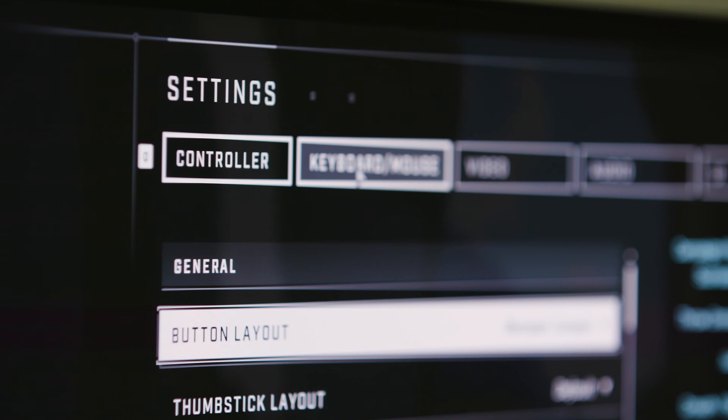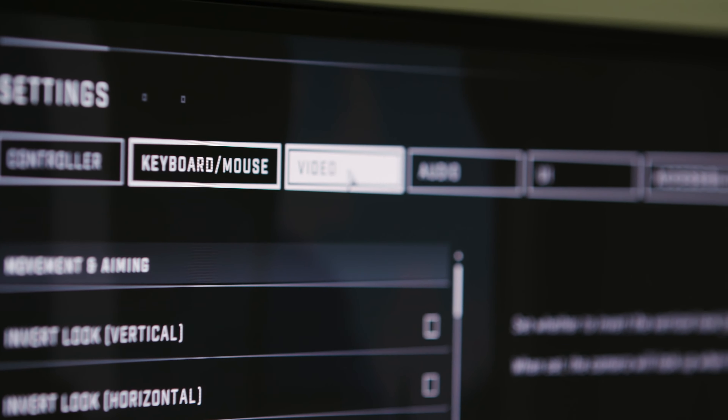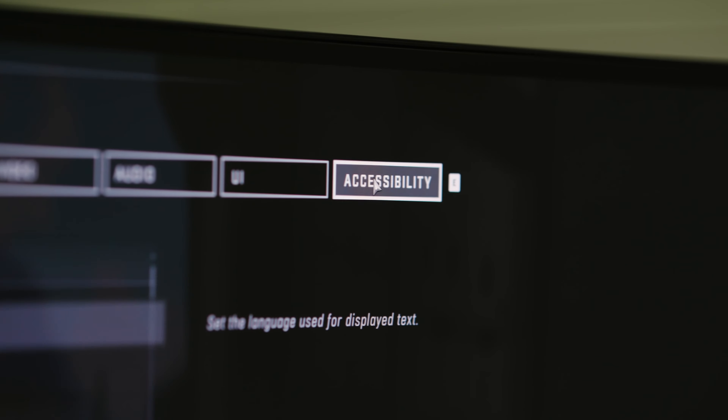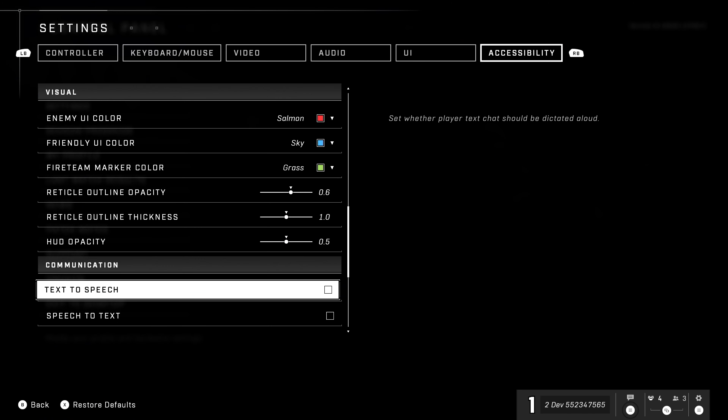We wanted to go out the gate immediately with the best set of options that we could have in the settings menus — from control options, graphics options, audio options, to accessibility options.